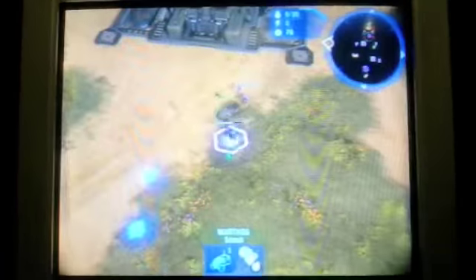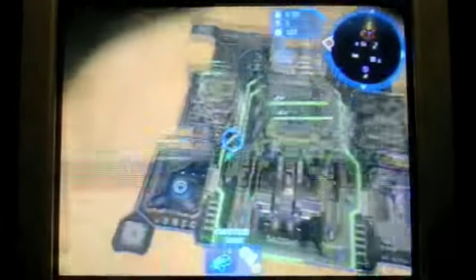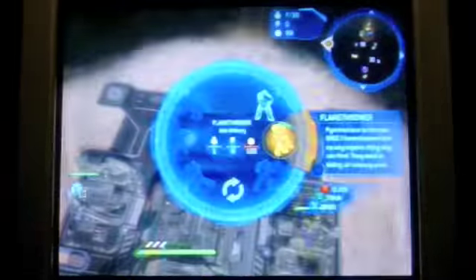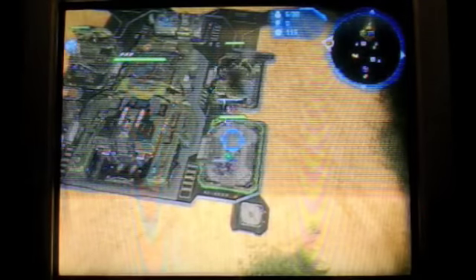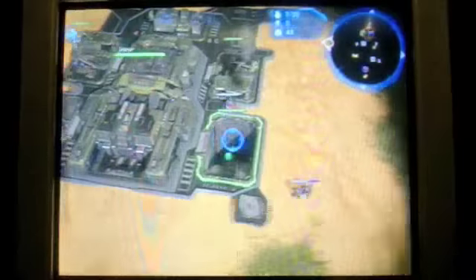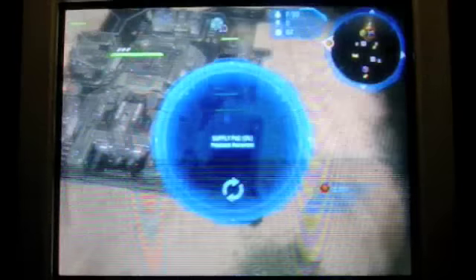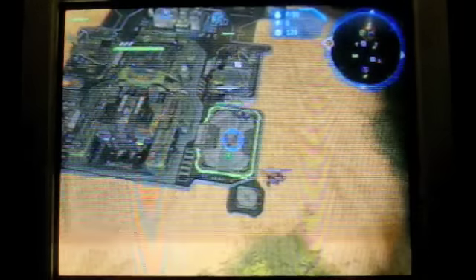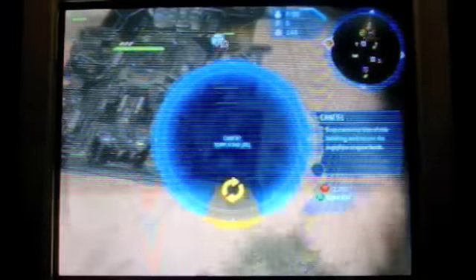Now we're going to go look for more Supply Pads. There's his Brute, so we're going to ram that Brute Squad with Warthog to maybe distract him for a second. Now I'm going to go gather supplies with Warthog again and queue up another Flamethrower. I built a Supply Pad because that forces his Brute to move and he wasn't shooting while doing that — just bought me a second or two. Then he ports in another Brute and I do the same Supply Pad trick again, then delete it.